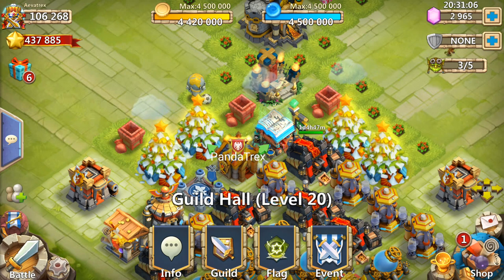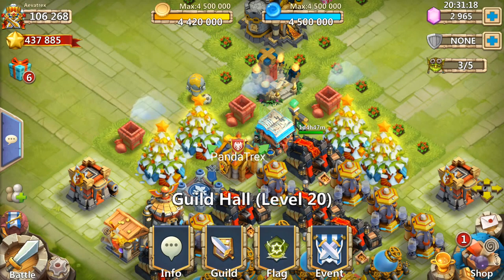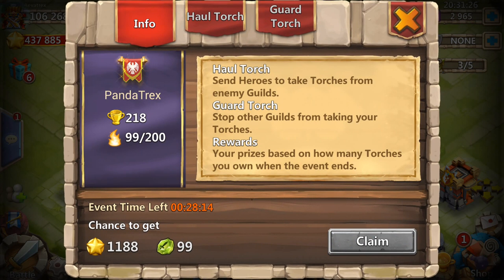You want to follow what your guild is doing. Now let's go ahead and go into the actual torch screen. To reach the torch screen, you will go to your guild hall and go to torch battle, which is right next to the boss screen. As you enter, the first thing it's going to show you is your guild name, the place that you're currently in, and then the amount of torches that you have. My guild is maxed out so we can get up to 200 torches, and right now we're at 99, which is going to be key.